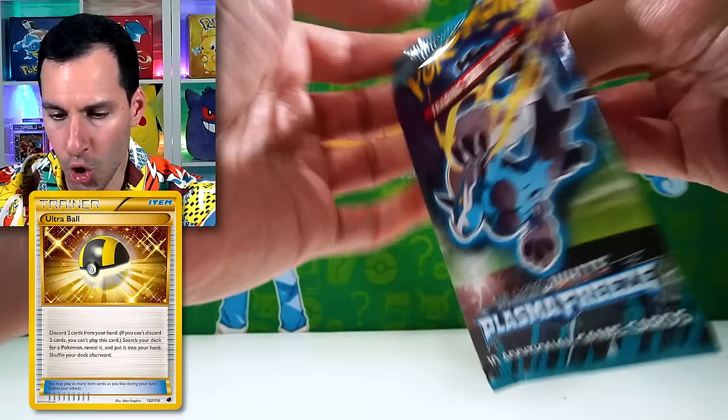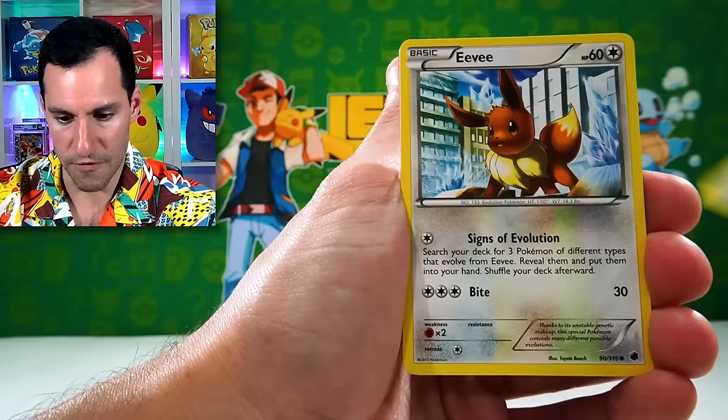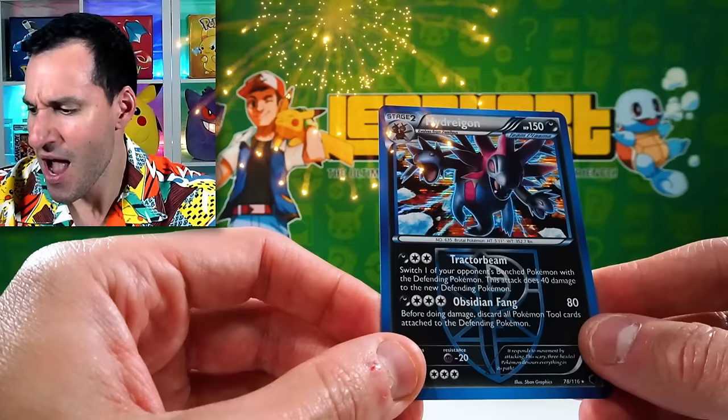Black and White Plasma Freeze — it's getting cold in here. It's like Mr. Freeze from the Batman and Robin movie, which I always found entertaining as a kid, though a lot of people don't like it. From the pack: Vaporeon, Team Plasma Croconaw, and the blowfish. We have an Eevee, Starly, Dratini, Nidoran male, Voltorb, and a Hydreigon holographic.